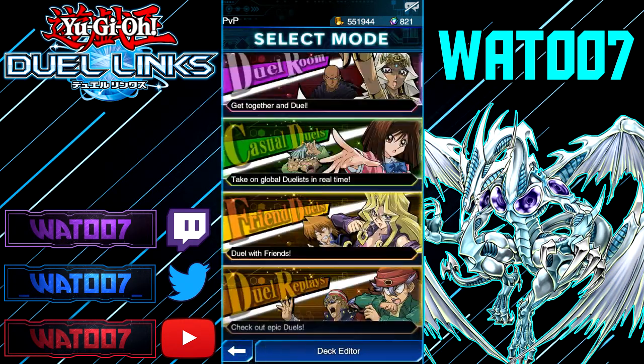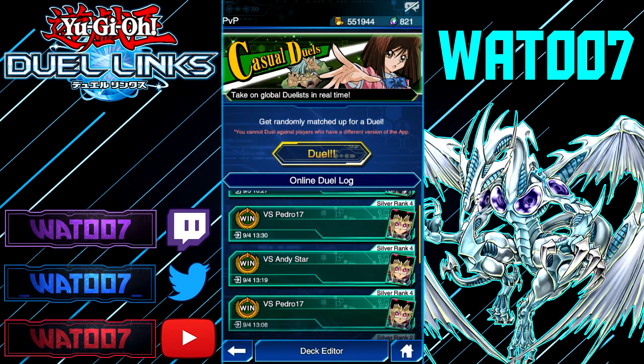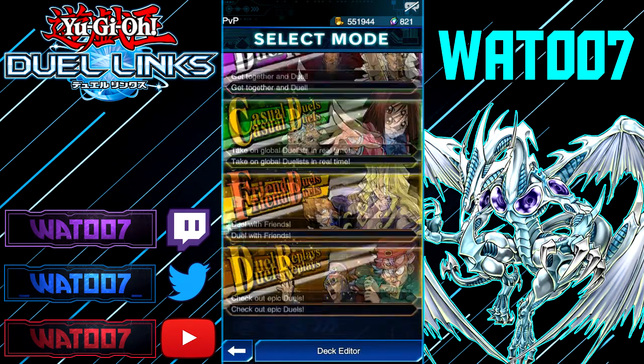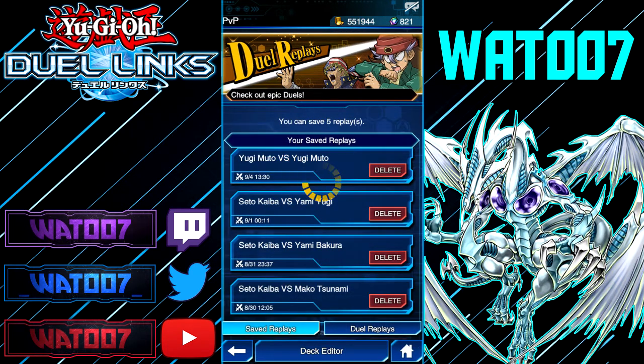We have a replay — it's Yugi Moto versus Yugi Moto. I'm going to show you guys one of my duels against this boy. His name was Pedro, and RIP to your boy Pedro — put a RIP in the comment section if you're watching — because I won twice against Pedro when we were both playing Exodia. The first one was due to a connection issue; the game just didn't load and I won. Then the second duel, I'll show you why I'm saying RIP to your boy Pedro.